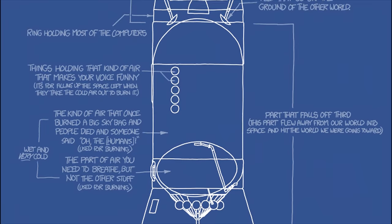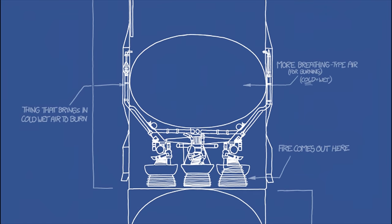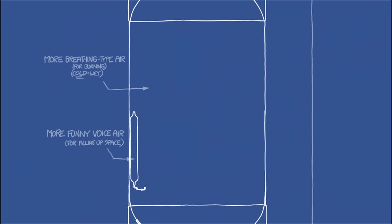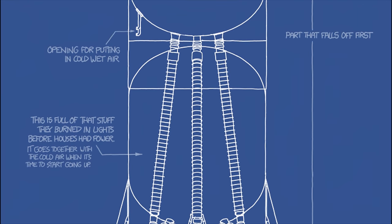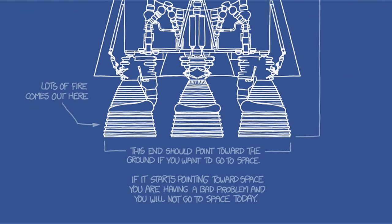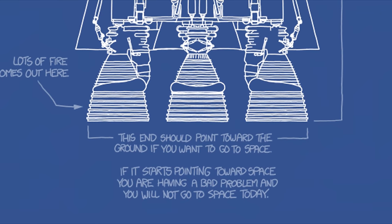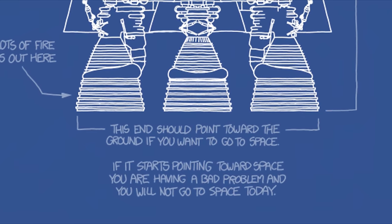It's basically a big poster that gives a humorous breakdown of the anatomy of the Saturn V moon rocket. Everyone's favourite quote from this poster has to be what it says when describing the engine: 'This end should point toward the ground if you want to go to space. If it starts pointing toward space, you are having a bad problem and you will not go to space today.'